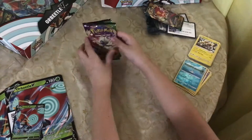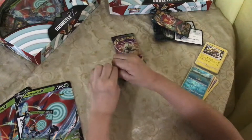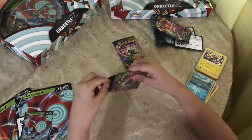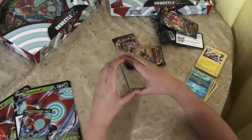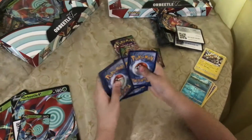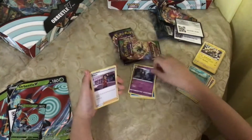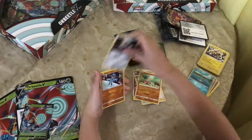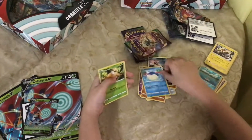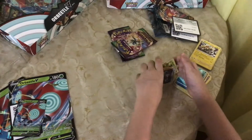Next pack we have Vivid Voltage — oh, two Celebis! Open up the Vivid Voltage pack. Another green — I guess that's fine, we can get an Amazing Rare there. Water Energy, Dusclops, Beautifly, Shuckle, Ferroseed, Riolu, Sandile, Wailmer, Weedle, Excadrill, Rivers, and the Metagross Metal Growth.